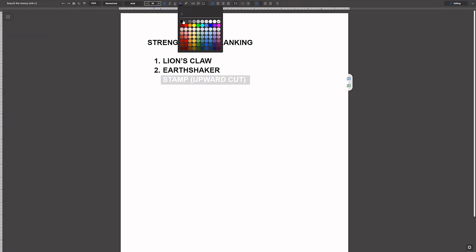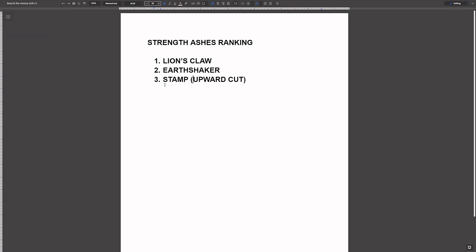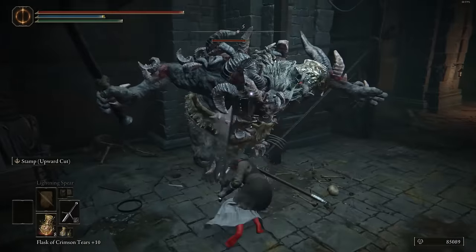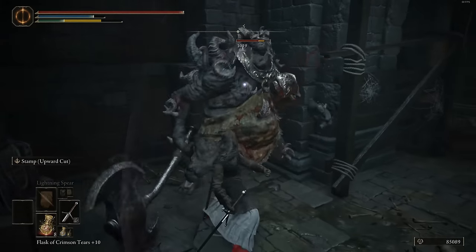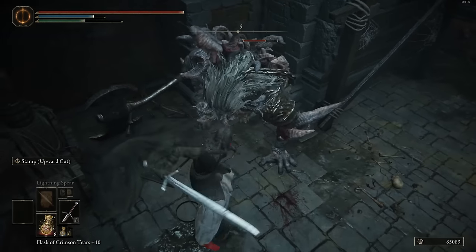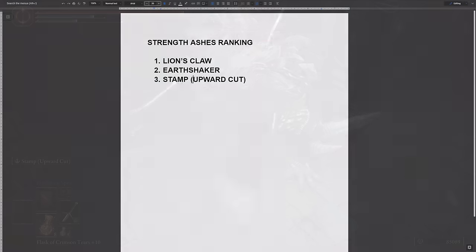Number three: we have Stamp Upward Cut. The stamp itself is going to be really solid — it's like a get-out-of-jail-free card sometimes. If it's hard to dodge something and you just want to tank it, hit L2, use that stamp, and you have the option of going with the upward cut. You can poise through anything, do a whole bunch of damage, inflict a lot of poise damage, and just fling your enemy up in the air. Style points, which is why it gets number three.